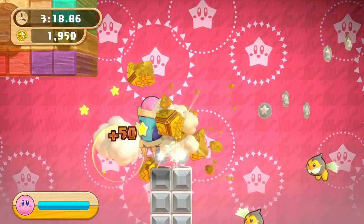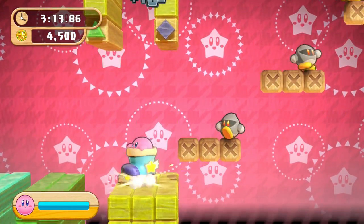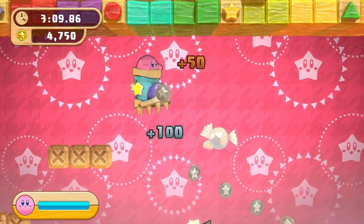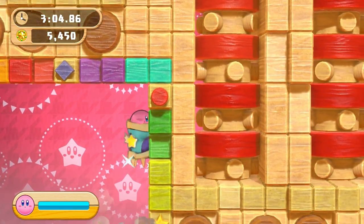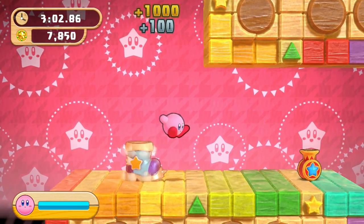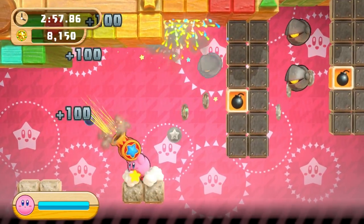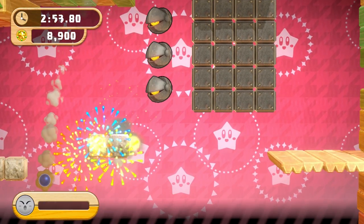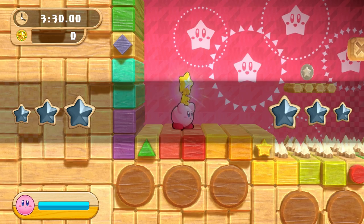I mean, it is called a challenge - it's not called a cakewalk. They should have a mode called cakewalk, or super easy. That'd be, I guess, most of Kirby. I can't believe it, man. Does the D-pad work? Maybe I'll just use the D-pad so I don't use a joystick - that way it won't flip around.